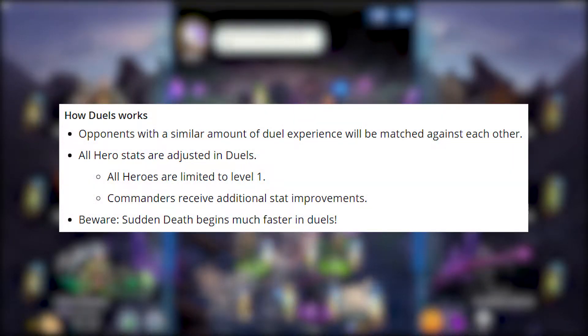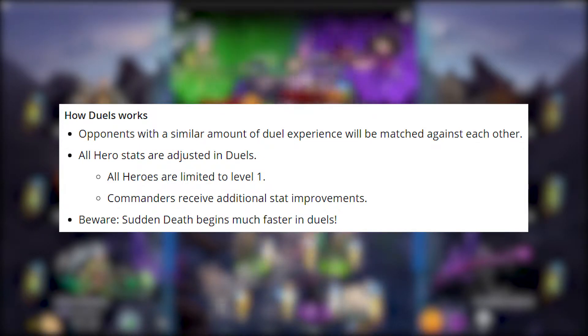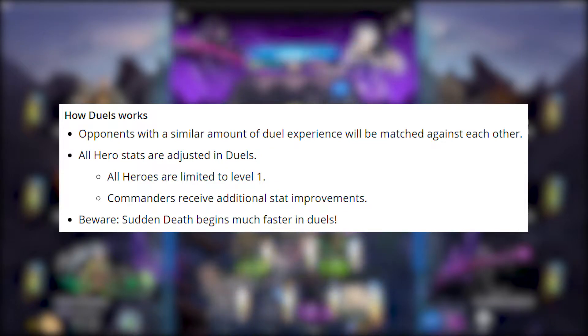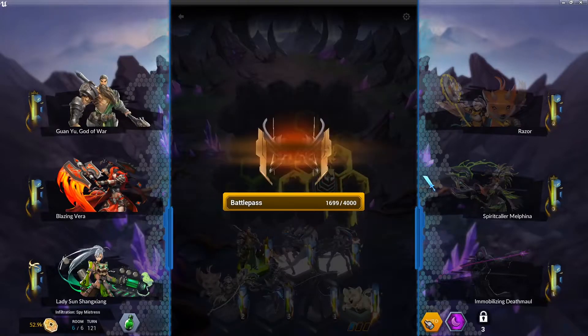Epic has explained how the duels work. Opponents with a similar amount of duel experience will be matched against each other. All hero stats are adjusted in duels — all heroes are limited to level one, and commanders receive additional stat improvements. Beware: sudden death begins much faster in duels. Also note that when you challenge a friend, you won't get any rewards or battle pass XP, so it's essentially there for practice or to see how your defense stacks up.